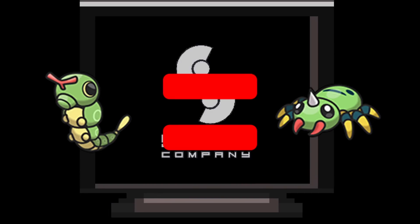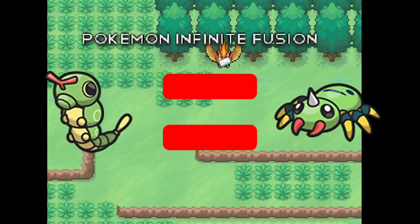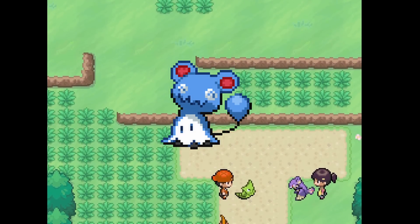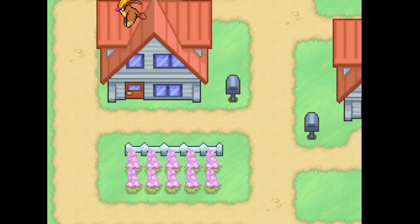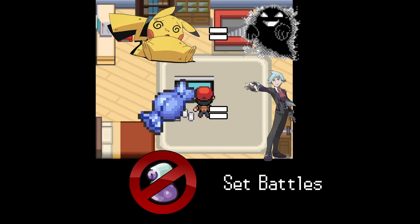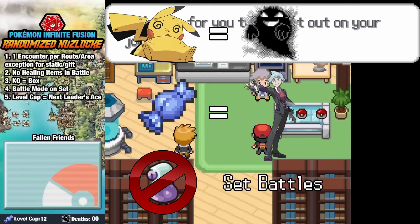This means the base stat total of any Pokemon we find or fight will be in pretty close range to what it's supposed to be. Second, every wild Pokemon we encounter will already be fused. So instead of trying to break the game with our own combinations, we're going to work with whatever the dice gives us. And as usual, we're going to be playing this as a hardcore Nuzlocke, which means if a Pokemon faints, it's considered dead. The level cap is our next leader's ace.